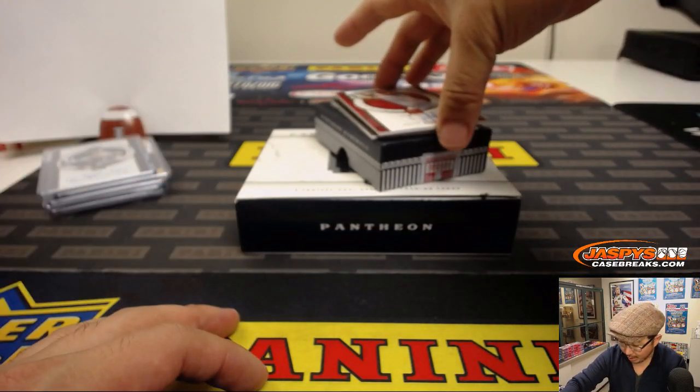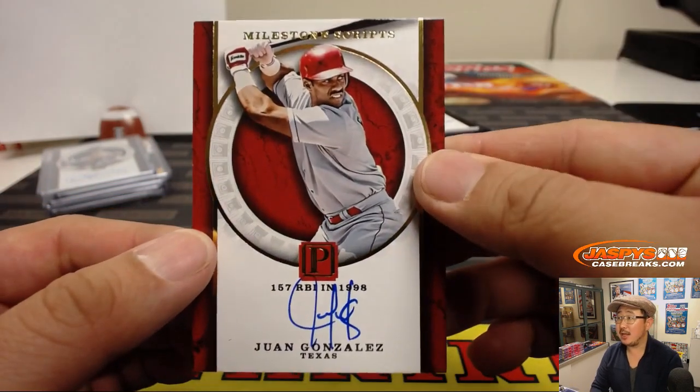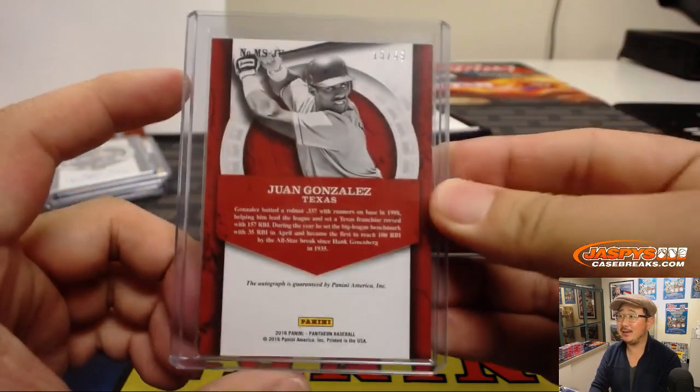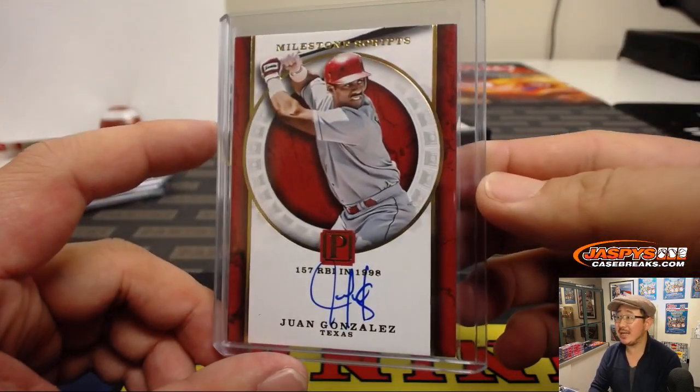Another on-card autograph — 157 RBIs in 1998. That is Juan Gonzalez, Milestone Scripts. That's a lot of RBIs, 15 out of 49. Number five is Thomas Raines.